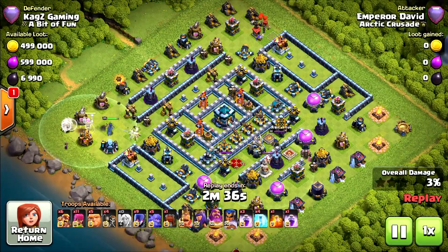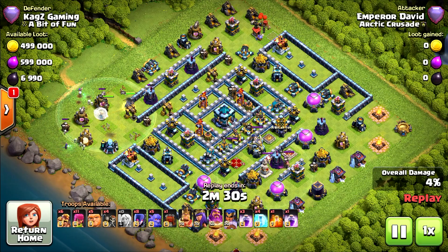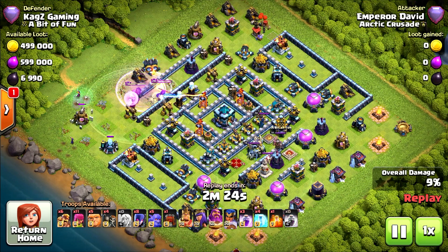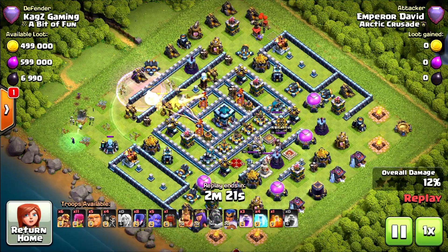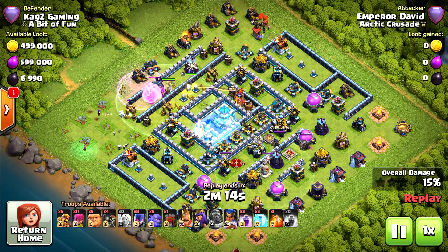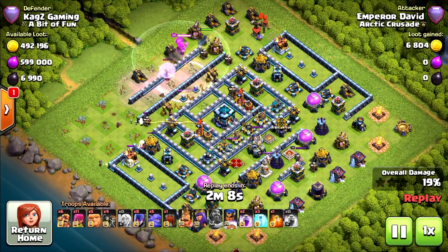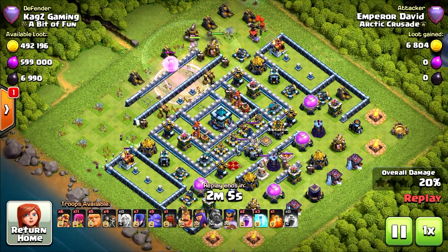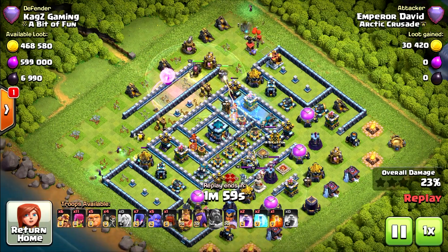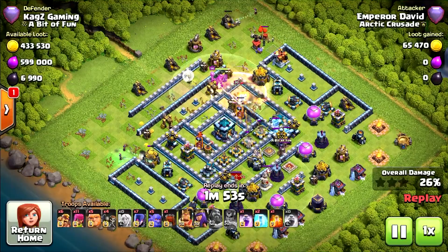Get the help of one witch, two witches. Early start with the Royal Champion — that's something new. Can't survive. Single Inferno will finish her. Using the Grand Warden ability. That's a really weird attack on this base — I never saw something like that. Royal Champion survived. So pretty much he will clean all the left side of the base from the defenses. Another witch on the top corner. Now the X-Bow is starting to attack the Royal Champion. Scattershot will finish her — she can't survive it. Ice Golems are there.